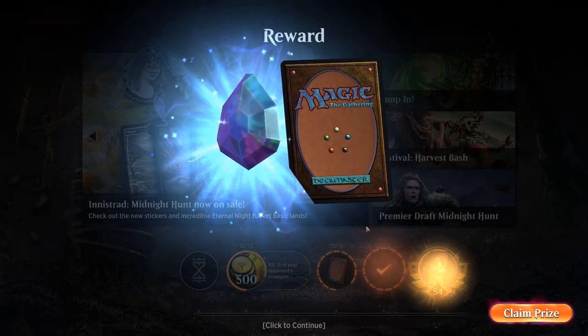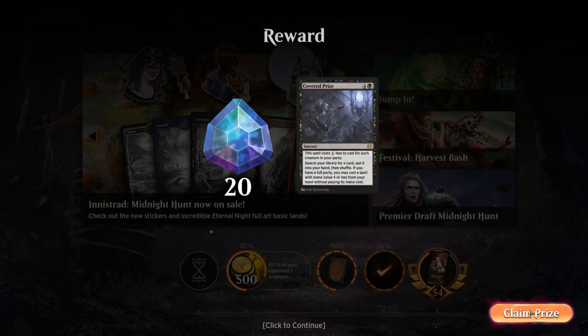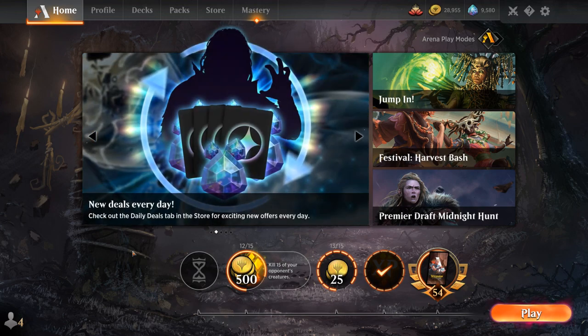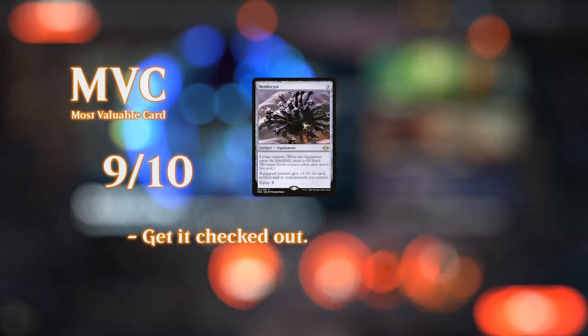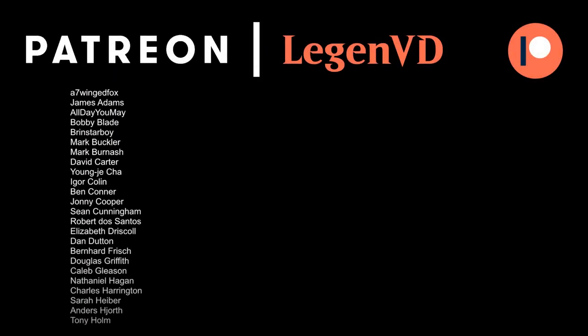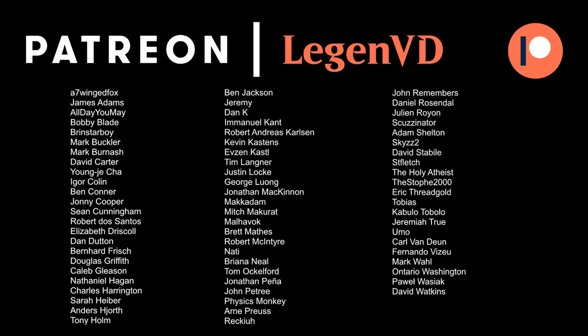Overall, the Red-White Zabaz deck has been very impressive — it can produce explosive aggressive starts but also grinds long games thanks to card draw engines like Mystic Forge, Showdown of the Skalds, and Karn. Having both quick wins and late-game staying power is a great quality in a Brawl deck. Thanks for watching, hope you enjoyed, and as always have a nice day. You can also support the channel on Patreon at patreon.com/legendvd to help decide the topics of future videos.